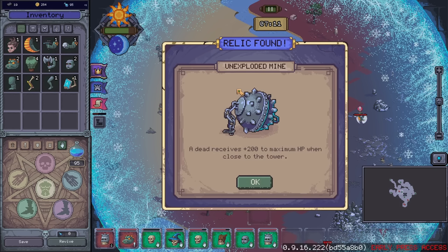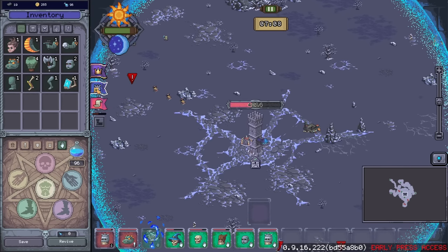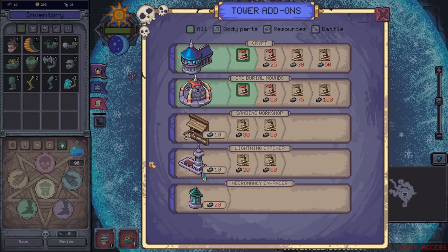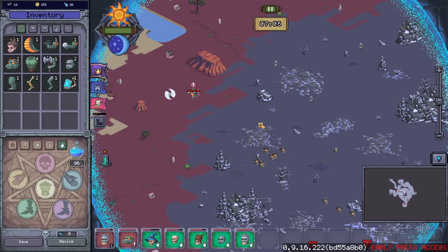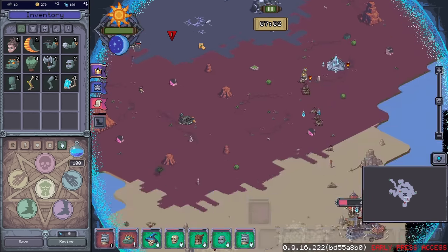I'd like to get some more lizards out. I'd like to get whatever the set bonus is for lizards in general. A dead receives plus 200 max HP when close to the tower — that's actually pretty good. That's one of the equippable perks more than anything else.